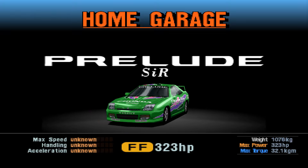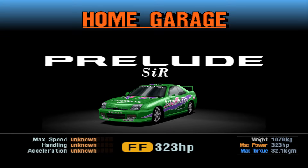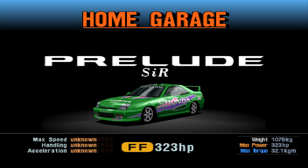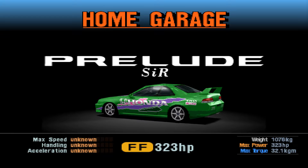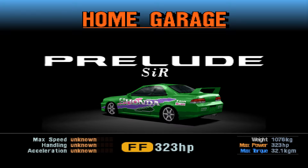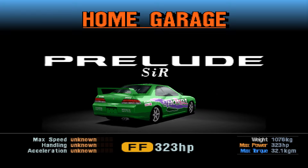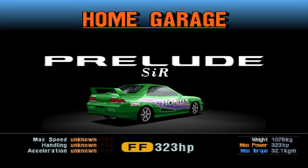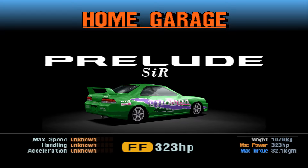Hell yeah, the Honda Prelude! This is the sixth gen Prelude — the first of this generation to go around the track. We've had a couple of the fifth gen cars, both of them actually, but now it's the turn of the later cars. This is my favorite era of the Prelude. It looks absolutely fantastic, the engines were cool, and they had four-wheel steering in certain markets and certain trims. These are cool cars.